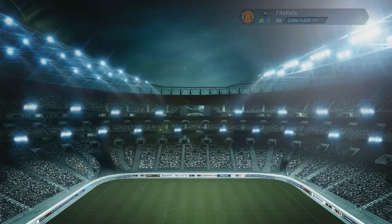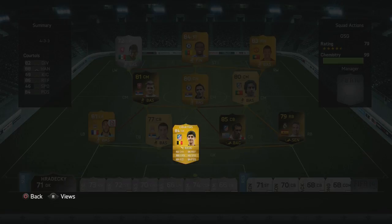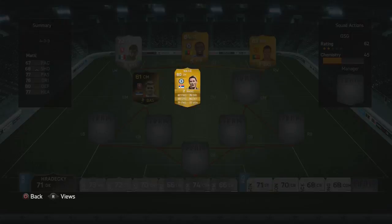Hey guys, it's FIFA Rally here and welcome to episode 55 of Last FIFA 14. We sold a few items on our transfer list from the packs we got in yesterday's episode and yeah, it's not the most outstanding profits we made there, but still it's a few coins into the club. We are also selling on our 4-3-3 squad with Narnia and Corona.